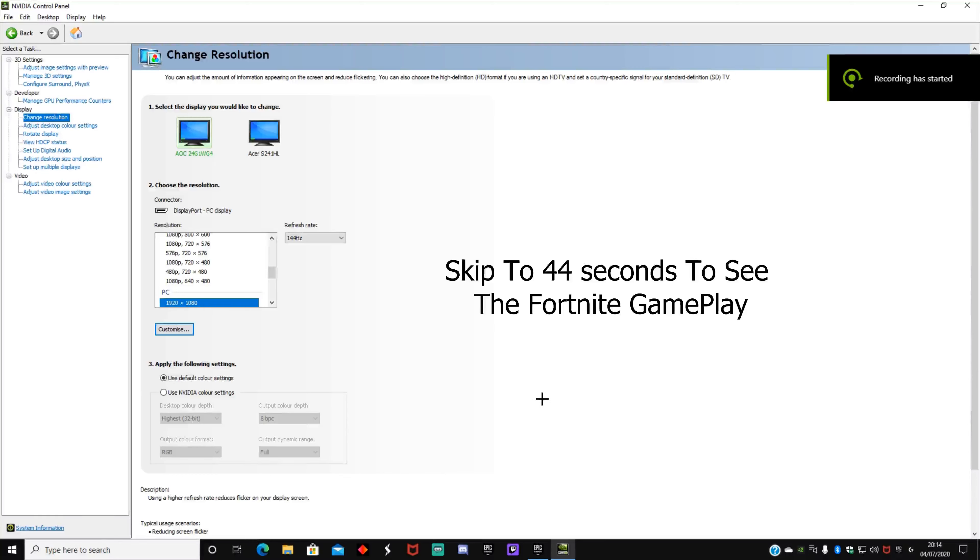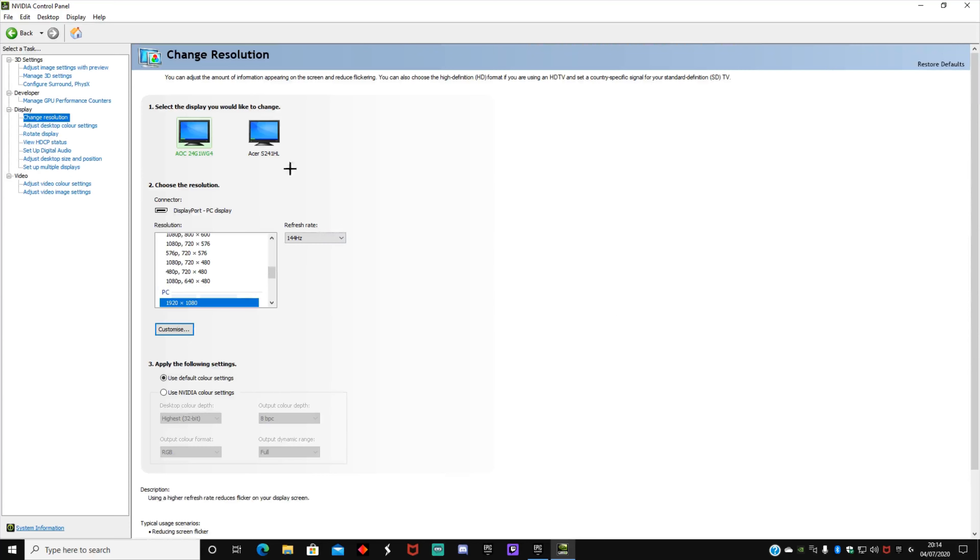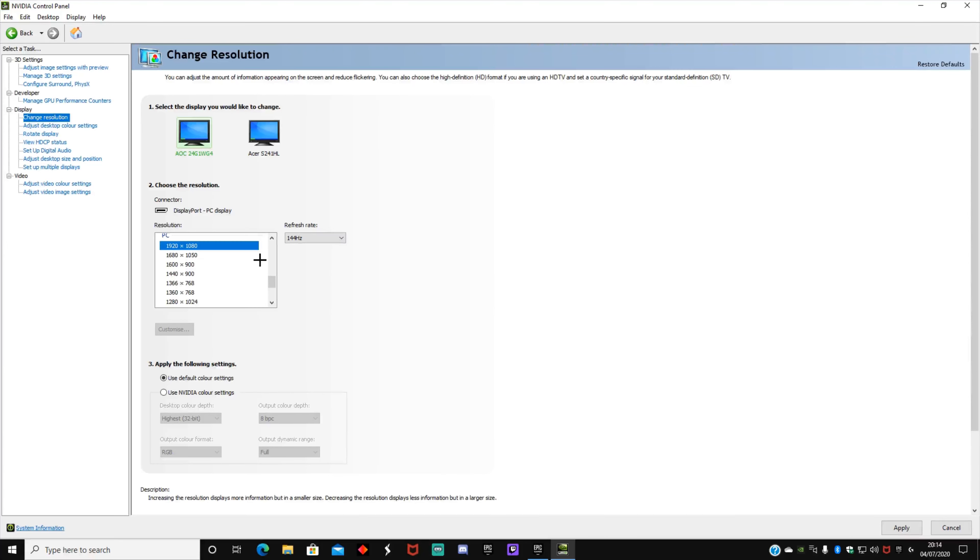This is my first time trying 144hz. Before we get into some Fortnite gameplay, if you want to get 144hz on your brand new monitor, open up NVIDIA Control Panel, click on Change Resolution, click on the monitor you have. Make sure it's not on Ultra HD, because otherwise it will only let you go up to 120hz. You want to find PC 1080 by 1920 by 1080, and then you'll be able to use 144hz. That's about it — let's go into some gameplay.